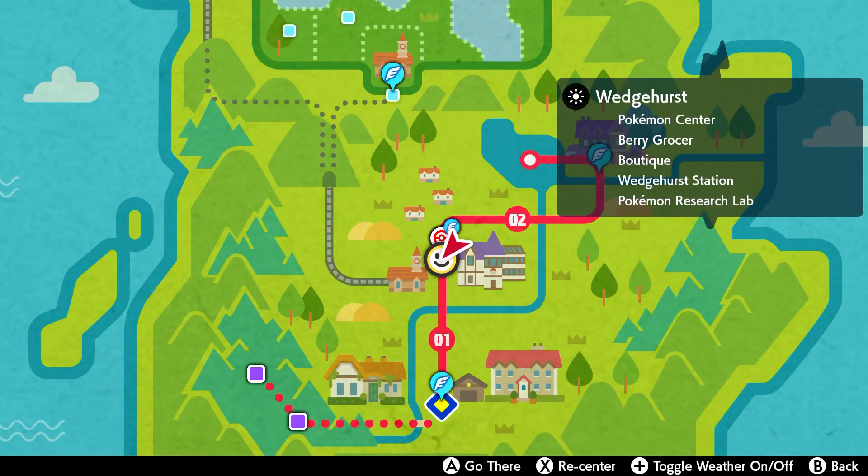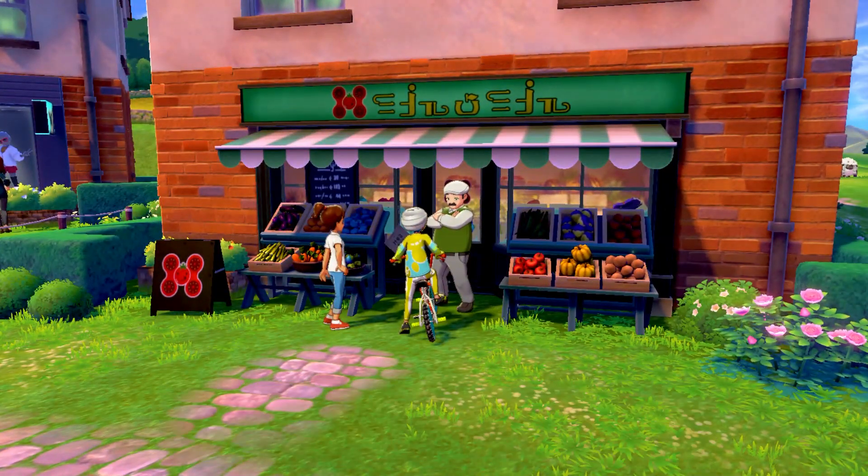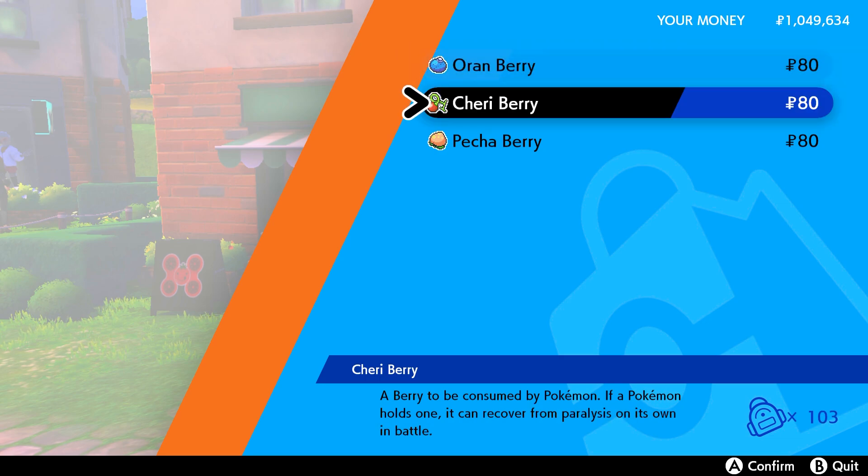Hey guys, we're in Wedgehurst today, one of the first towns in the game where you can actually buy berries. The first three basic berries: Oranberry, Cherryberry, and Pechaberry.